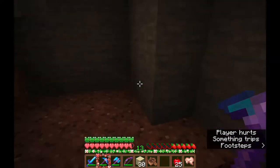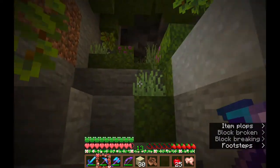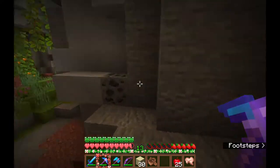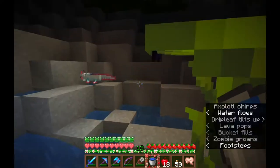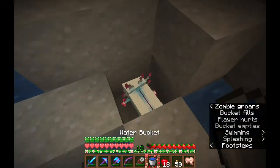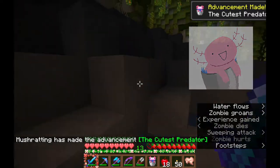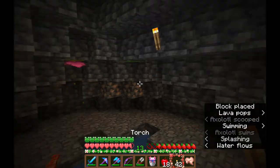Unfortunately this cave didn't have a lot of pools where axolotls were spawning. I don't know if I was at the wrong height or wrong area, or if there was just something wrong with those pools, but I got a little unlucky. I did manage to leave with two axolotls and I think that's incredible. I haven't named them yet — I'm still not sure what their names are.